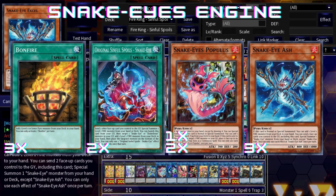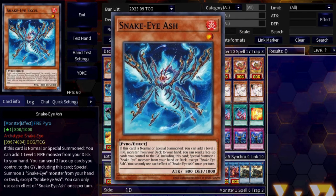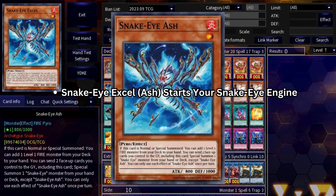Now let's review the Snake Eyes cards we're using. Snake Eyes Excel is a level one Pyro, and you play him because on normal or special summon you can add any Snake Eyes monster from your deck to hand. You always want to open either Excel or Bonfire to search Excel to get your Snake Eyes combo going.